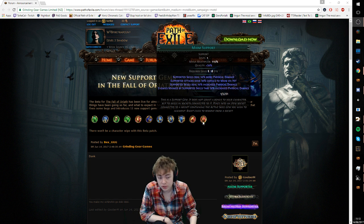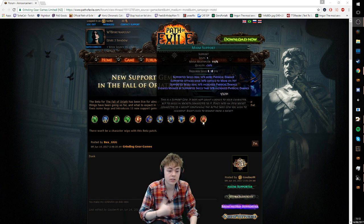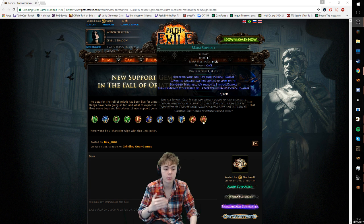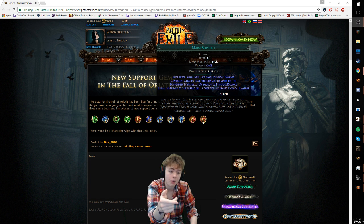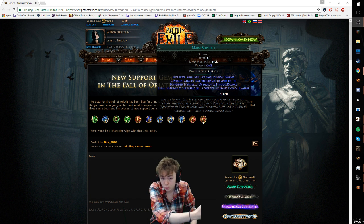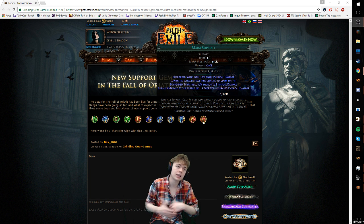Maim support: supported skills deal 10% more physical, supported attacks have a chance to maim on hit, supported skills deal increased physical damage from quality, and enemies maimed by supported skills take increased physical damage. That take-increased-physical works the same way as shock — so there are two multipliers here: the take multiplier and the deal-more multiplier. Really, really powerful. You can use this for spells but they won't be able to apply the maim themselves — they would benefit from maim if it's applied from an additional source. Could see some usage in Doomfletch builds as a way to scale physical. Maim is a hinder-based effect that slows move speed, cast speed, and attack speed — like a mini Temp Chains. Very, very powerful.